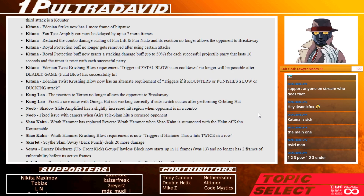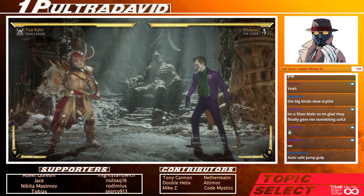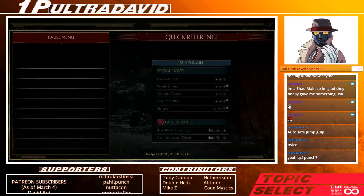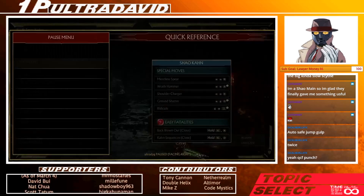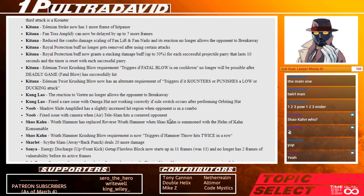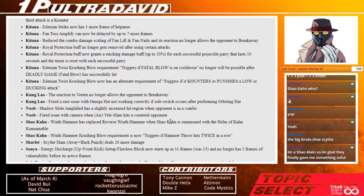Shao Kahn: wrath hammer crushing blow now triggers if hammer throw hits twice in a row. Before, I think it had to be a counter hit — something kind of weird. That's good damage on that, 230. Skarlet: back 2 deals 20 more damage. So this is the one that has the crushing blow on it, right — you do it twice in a row. Still pretty unsafe, great range though. Not even that fast, unfortunately — 22 frames it looks like.